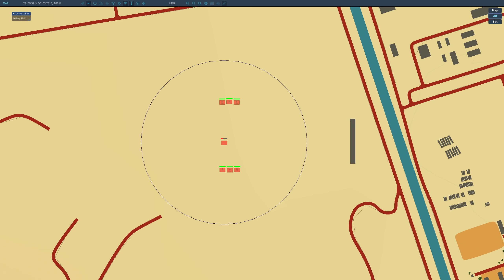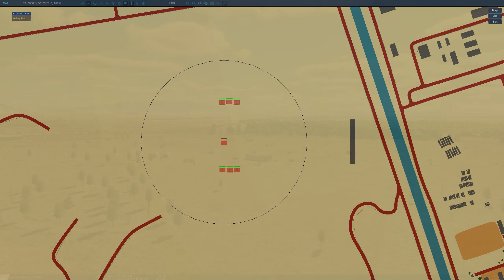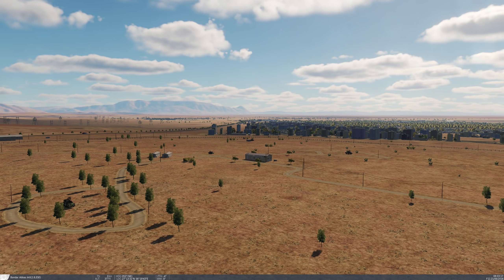Jumping to the F10 map, we can see all those elements destroyed except one very lucky fuel truck. Now, not all SAM sites are big spread-out systems — we also have individual vehicles as well. In this case we have a 2S6, an SA-15, an SA-8, and a Shilka, and I've assigned a single JSAW to each of these targets. I should also point out that bomblet dispersal is very random, so you may get very great effect in one mission but not so much in the next.